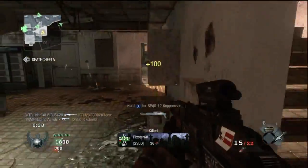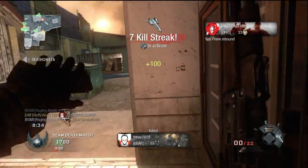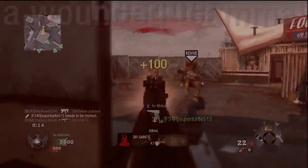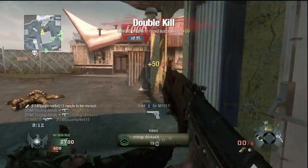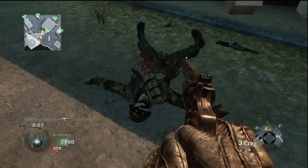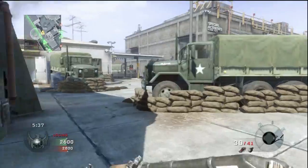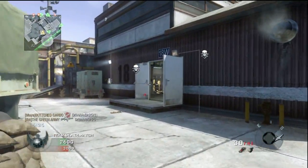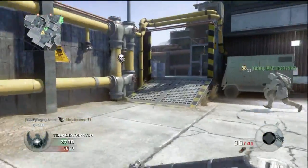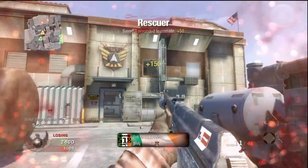With the perks done, that means I have to bring this review to a close. Normally this is where I go into zombies, but oddly enough the AK-47 isn't there. I had to double and then triple check to make sure I got that right, but indeed it's true — Treyarch did not include the AK-47 in zombies. It's a shame, really. I can't be the only one who wanted to yell 'Wolverines!' after every round. Overall, the AK-47 is one of the best weapons in the game.